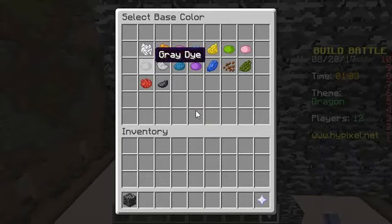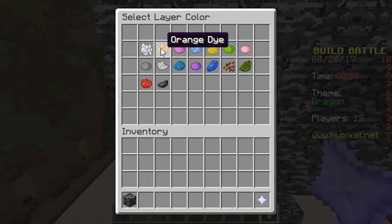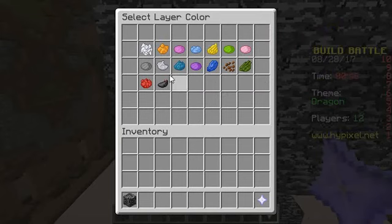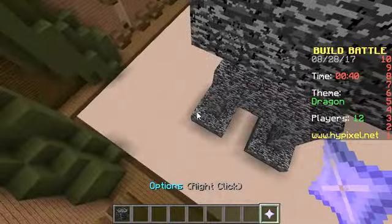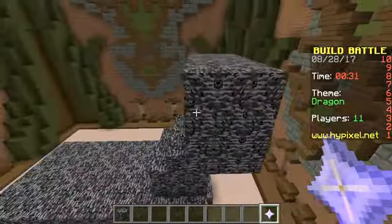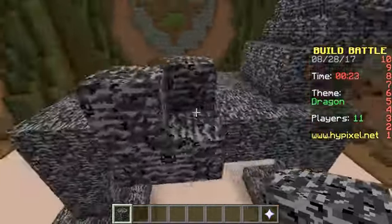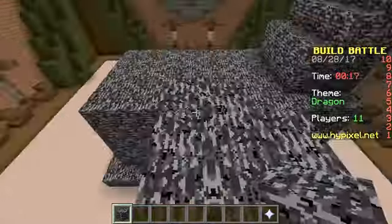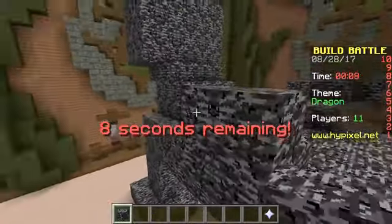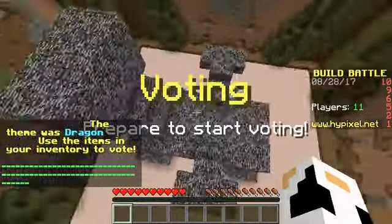Let's get some banners — base color of white, square, bottom right. Add a layer. Can I craft something? Oh crap, there's only 30 seconds left. Wings — oh crap. Okay, that's a wing. That's the best that I can do. Oh boy, I tried.